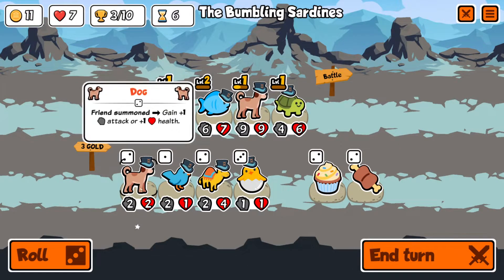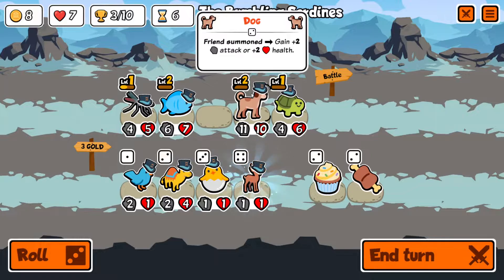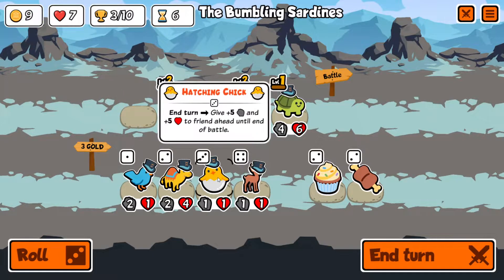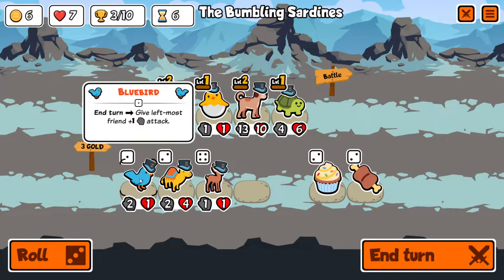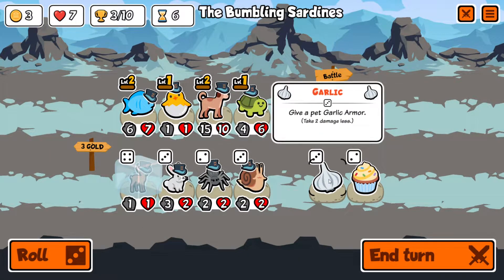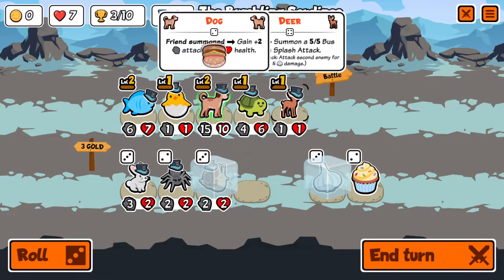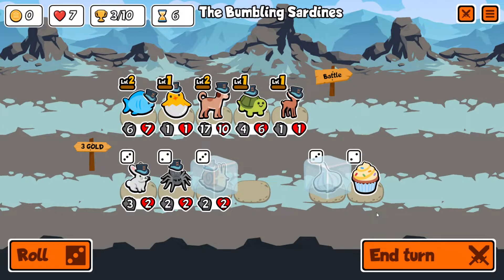Hatching chick is pretty good early turn — let's sell the hedgehog and buy another dog to buff it, then move the dog over. A deer is okay, so maybe we sell the mosquito. Let's buy the hatching chick, also buy the bluebird to buff the dog again, then sell the bluebird. We'll roll once — freeze the deer, freeze the garlic armor, freeze the snail in case we suffer a loss.